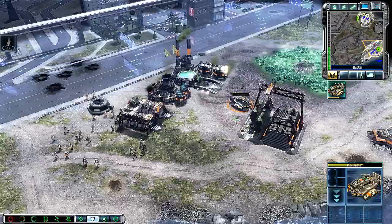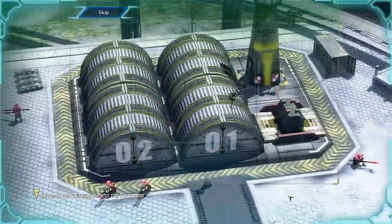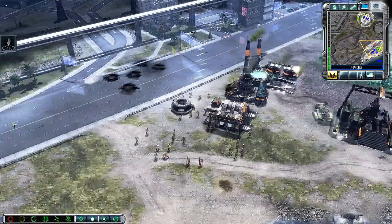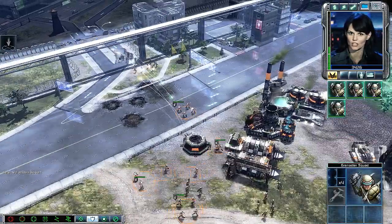Incoming transmission, Commander. There are two functional hangars left. If we can take them back, the Orca could provide air support for our troops. Commander, Nod forces are attacking our airfield. You need to get in there ASAP and save the key structures.